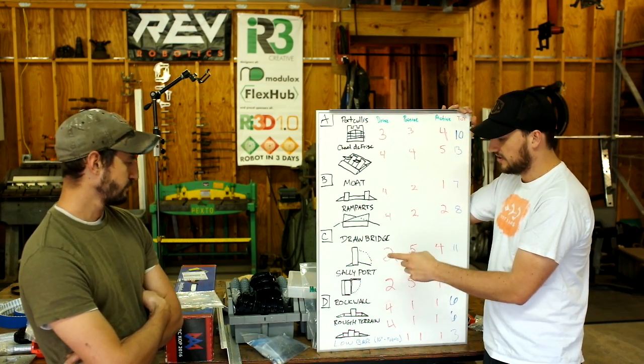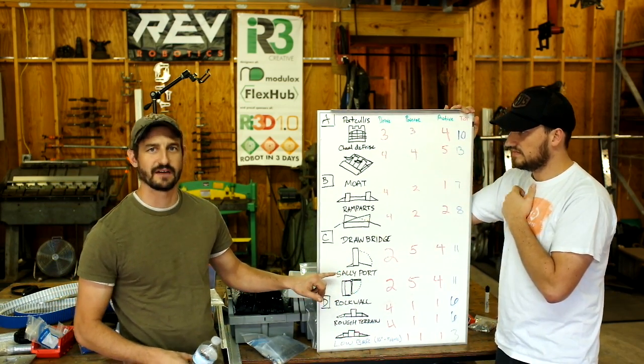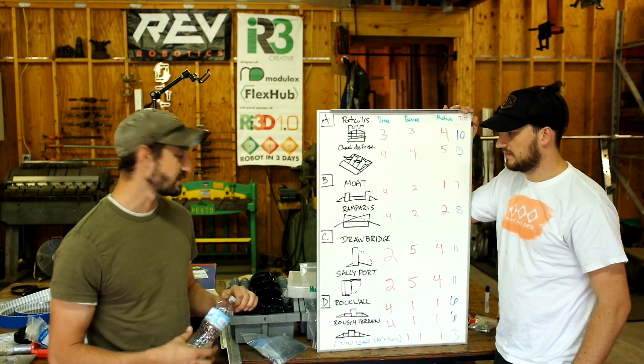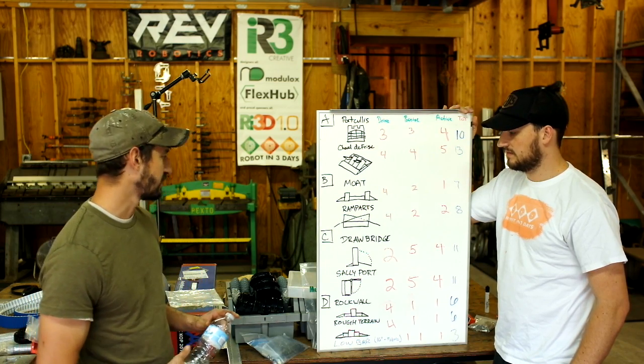We decided to help the community out and attack the other difficult ones, so we're going to tackle the Category C defenses — the drawbridge and the sallyport — and figure out how to build these two with the supplies we have on hand. If we need to, we'll go to Home Depot. Mike and Gabe are going to start putting together the tank drivetrain, and Dan and I are going to start prototyping.